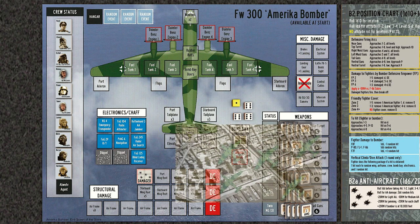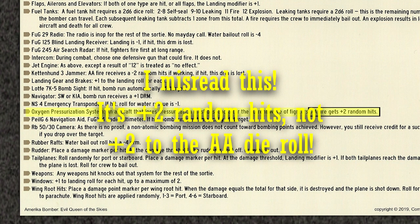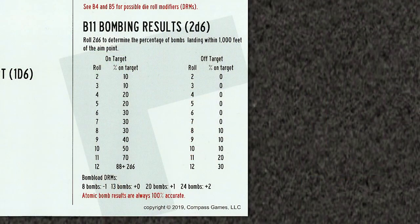The bomber must now descend to a lower altitude. What's worse is that we add a plus 2 modifier to the next flak roll. Regardless, Atlantic Pride begins her bombing run and arrives on target. Dropping our payload, we score an impressive hit on a roll of 11. We add a minus 1 modifier for a final score of 10 — 50% of our bombs land in the target area. Another mission success.